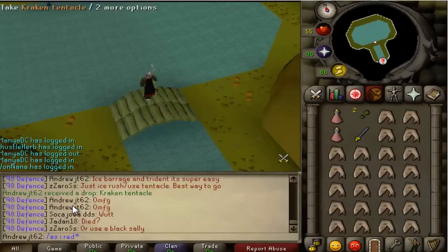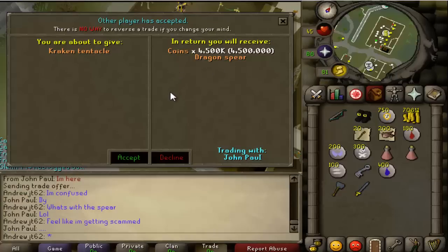Here's a really great drop — Kraken Tentacle. This is my second Kraken Tentacle in 07. The first one was almost 7 mil. This one was 4.5 mil — still a nice chunk of change. I think it's the same drop rate as a whip from the Kraken boss. He also threw in a Dragon Spear.